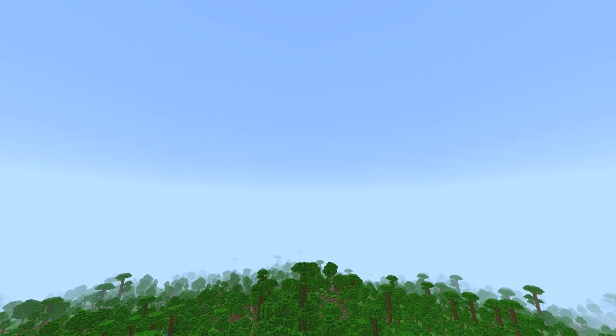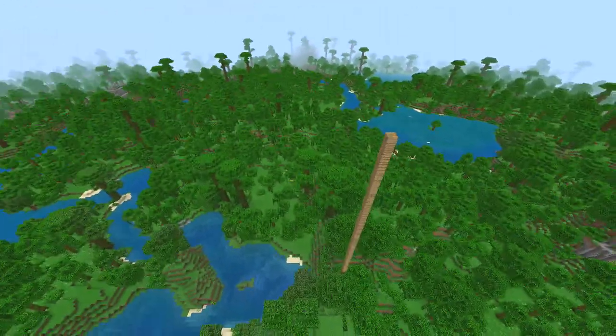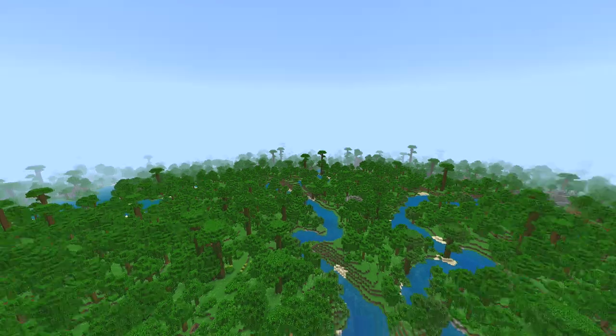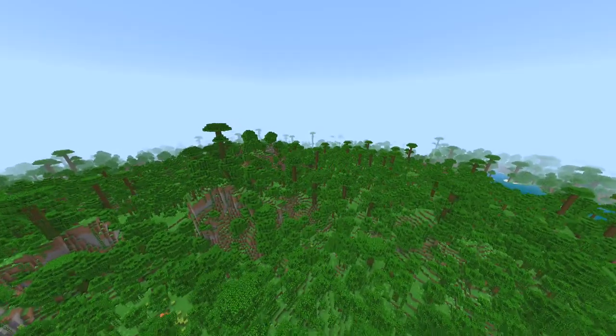The spawn point is basically where this nice wooden pillar is right here. As you can see, you've got a nice river for easy access to traverse around, and you've also got a nice bit of a lake over there as well. There are three nearby jungle temples.